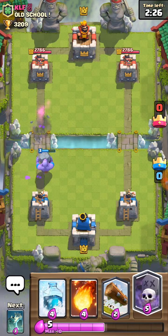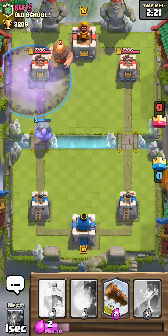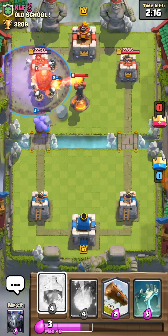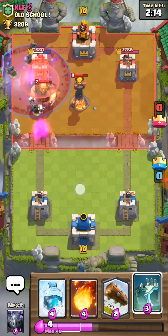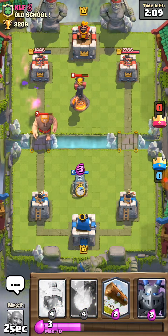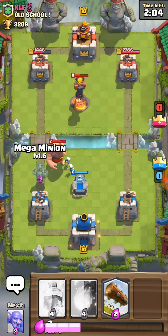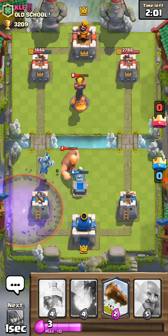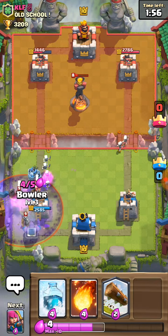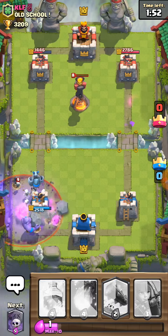And then I'll use my graveyard spell right there. He has his giant coming, so we'll have our tombstone ready for that. We'll also use our mega minion for the defense. He also has his graveyard spell — we'll use our bowler then.